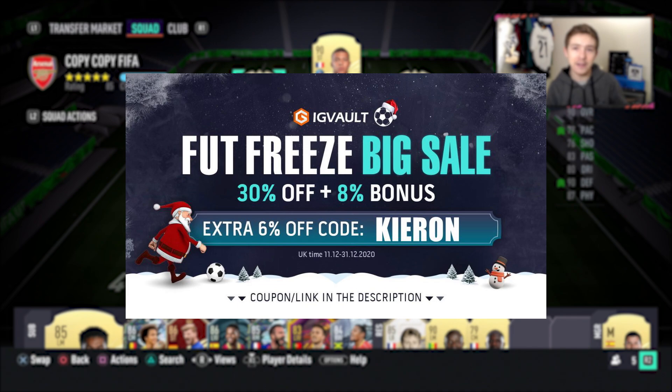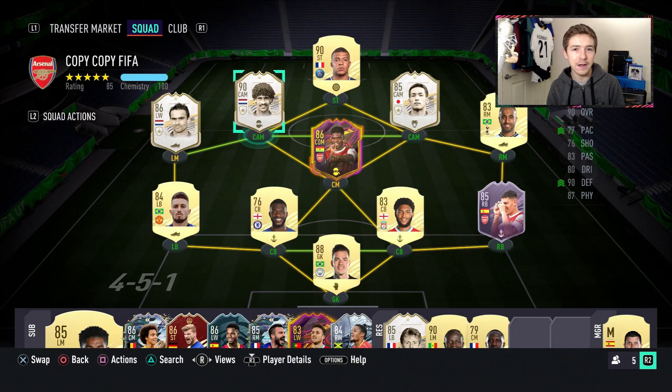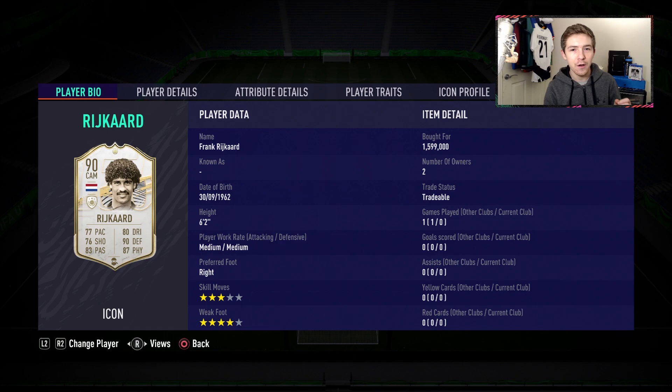If you need to get your hands on some coins to improve your Ultimate Team, check out the link in the description — IGVault.com — and if you use the code Kieran at checkout you'll get a pretty nice discount. He is only just come out and he cost me 1.6 million, which is just nuts in terms of value for money — obviously that isn't a good price.